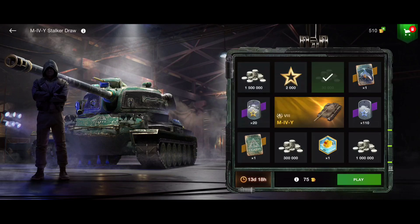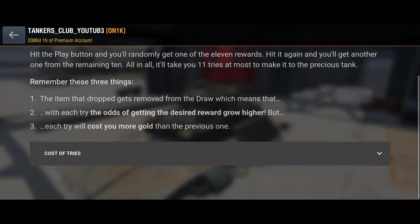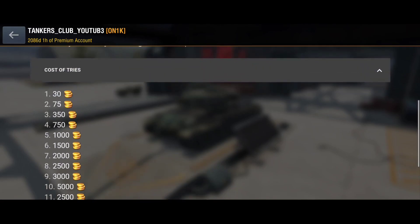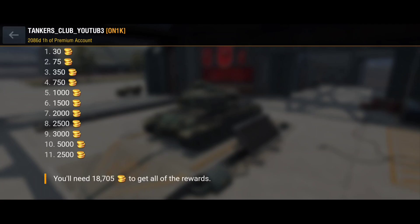The legendary camouflage for tier 8 heavy tanks is worth around 3,000 gold, and this attachment is also worth about 3,000 to 4,000 gold if it appears in the store. I wouldn't advise gambling a lot — maybe up to 1,000 to 1,500 gold, because each try costs more gold and the item that drops gets removed from the draw, meaning the odds of getting the desired reward grow higher each time. In the worst case you'd need nearly 19,000 gold to get the tank.